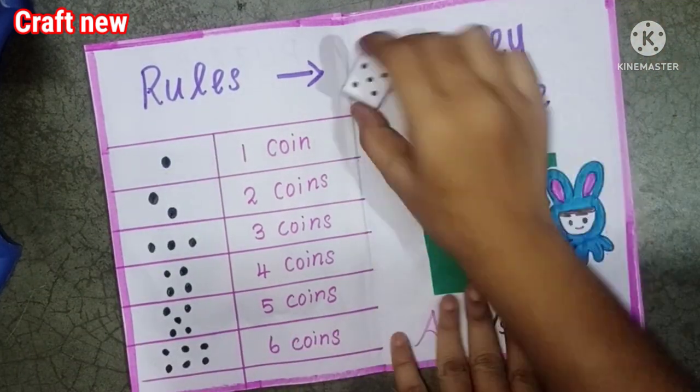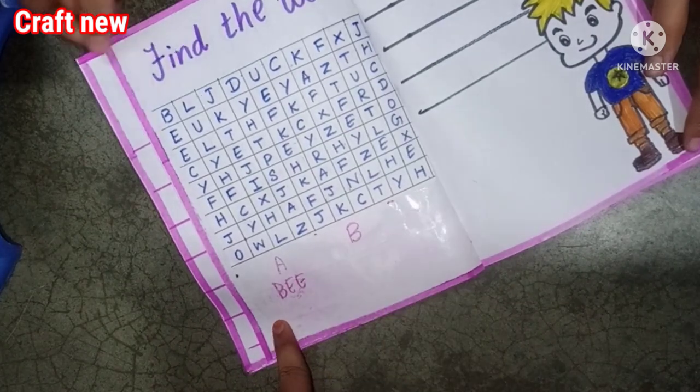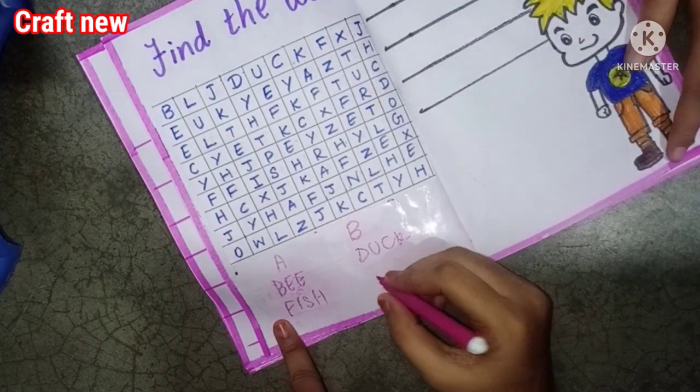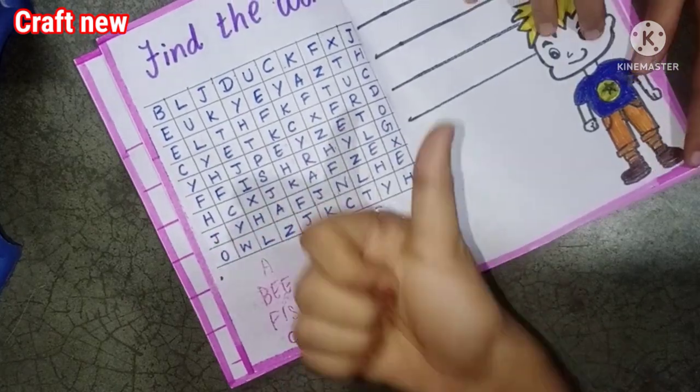So we will play dice. The fourth game is Find the Word. You will play the game with many words. We will play the same method and the same type.